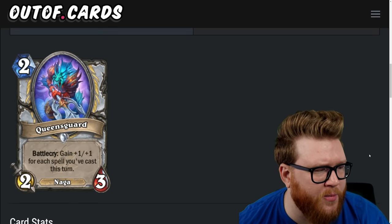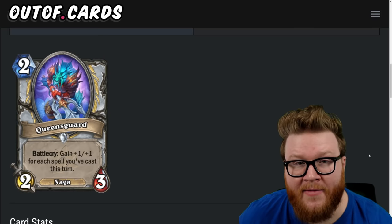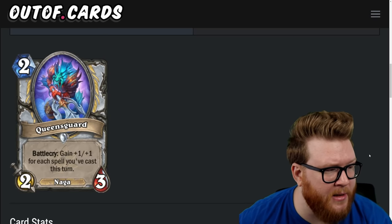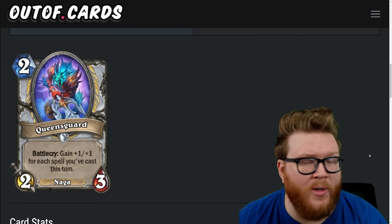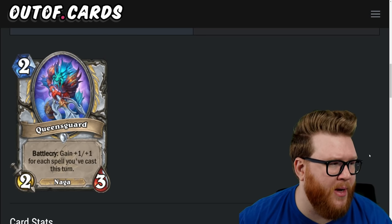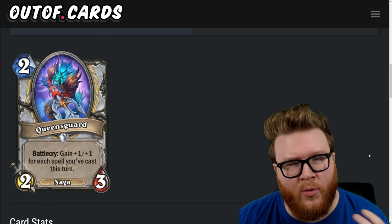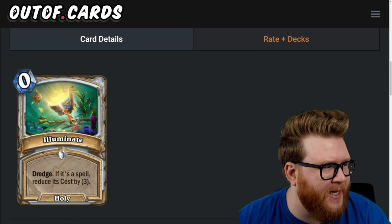Next is Queen's Guard, a two-mana two-three naga: battlecry, gain plus-one-plus-one for each spell you've cast this turn. Lyra and Radiant Elemental are coming back in the core set, so there might be real cheese ability here — particularly in combination with Radiant Elemental, plus Felish refreshing mana. There will be instances in the mid-game where this could come down as basically a five-six or six-seven for two mana. In those crazy blow-up turns, dumping this as a bonus could create a lot of problems for opponents. Queen's Guard is a four-star card.